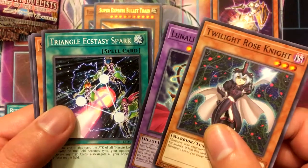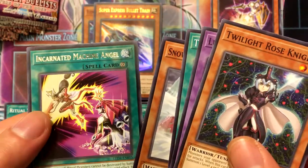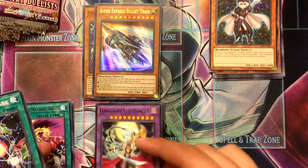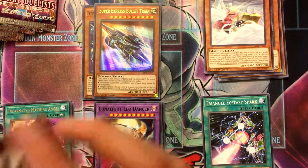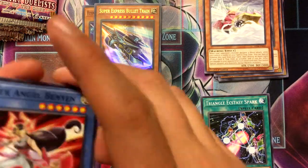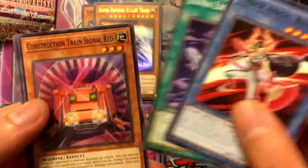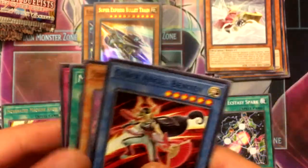Twilight Rose Knight, Leo Dancer, Triangle XZ Spark, Hustle Rustle, and Incarnated Machine Angel. Next pack — I bet the next holo is going to be another train card. Bentan, Lunalight Perfume, Signal Red, Mark of the Rose, Harpy Lady Elegance.